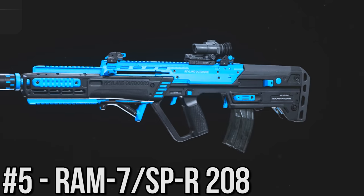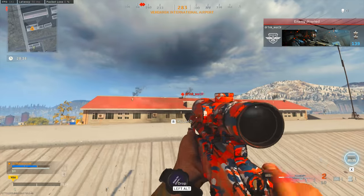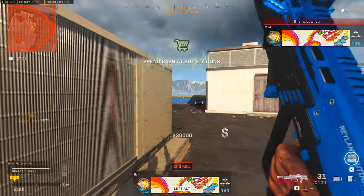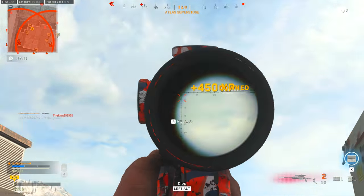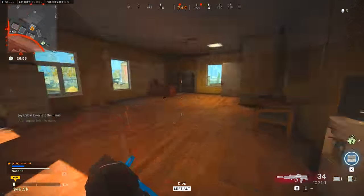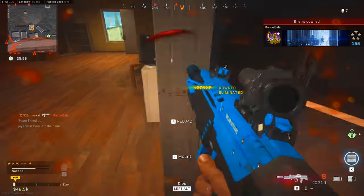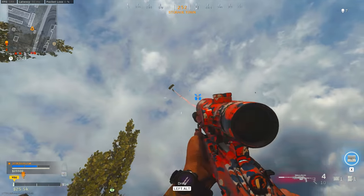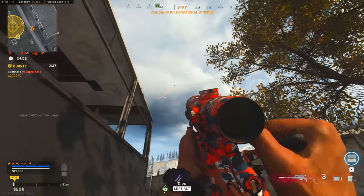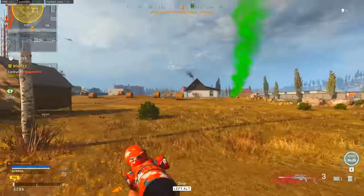First up at number five, I've got the combination of the RAM-7 and the SPR-208, also known as the R700. Both weapons have been really good throughout their time in Warzone, and as of late each has been appearing more and more as players catch on to how effective they can be. The SPR is great for run-and-gun sniping — it has great damage to the chest and head, and it's a one-shot headshot, which is super satisfying. It's also pretty easy to use in terms of bullet velocity and bullet drop, and it's quite agile. The RAM-7 is the best close-range rifle in the game when it comes to overall TTK — it can just shred without any problem. At range it does fall off, but that's where the SPR comes in, and together they complement each other really well.